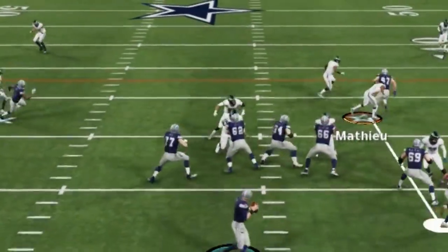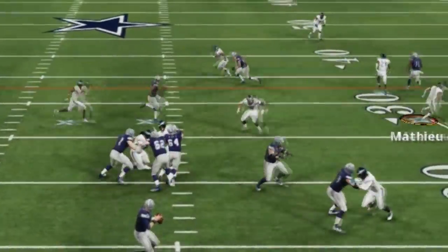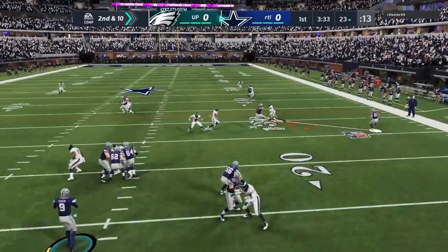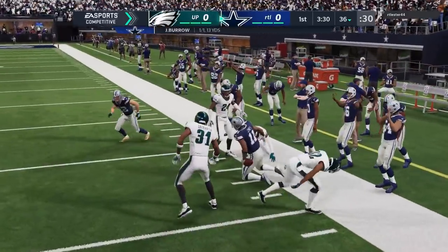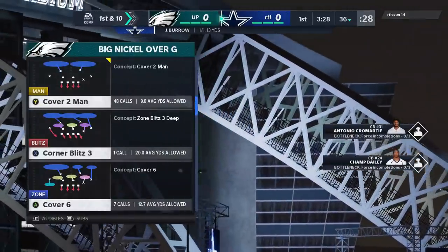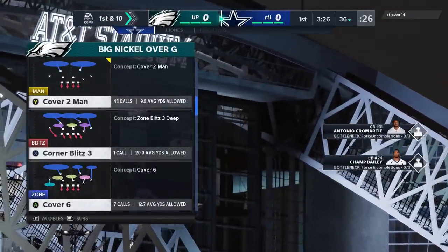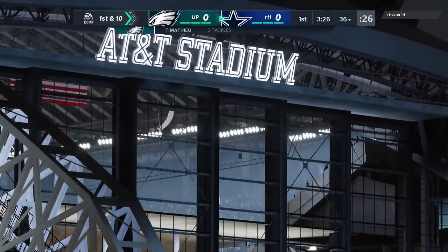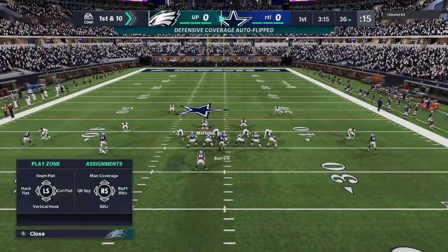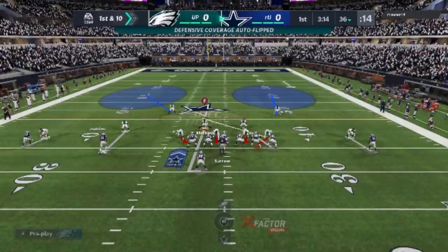Hook zones just drop straight back. Look how this guy here is one step ahead of the drag — he just covers that all the way across. He has to stop eventually because he has to stay towards the middle of the field and he gets beat by the drag eventually. But nine times out of ten, that might get thrown early and that might be an interception. Three-rack is something I'm going to use pretty much every single play — it's way more active than your typical hook zone. He'll cover more, he'll follow more. It's way better.